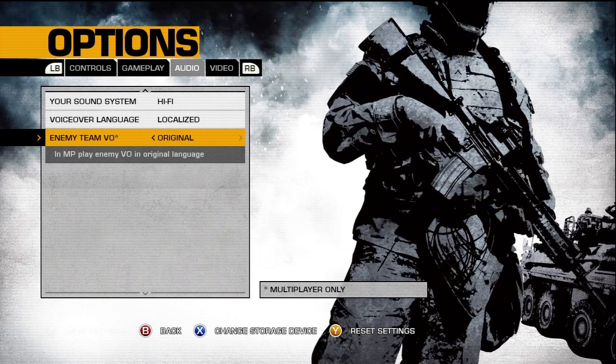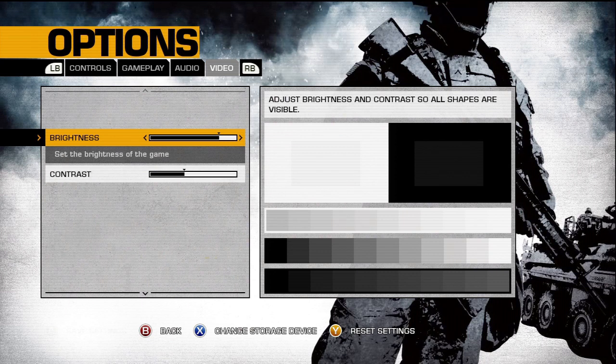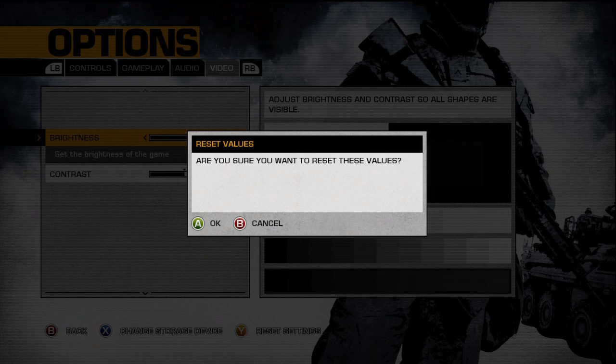Video — just like Black Ops, you want to adjust the brightness and contrast so all shapes are visible. I like to have my brightness up in most games to a point where it doesn't get washed out. These settings are perfect for me — I can see a gray box slightly inside the white box, and a very faint gray box inside the black box, with each individual segment visible. If you ever screw up any setting, press Y to reset settings, then click A for OK or B to cancel.